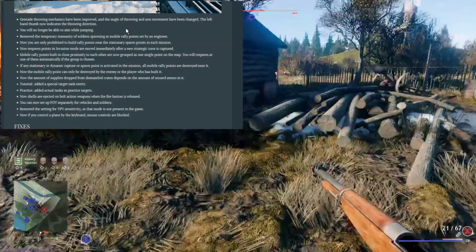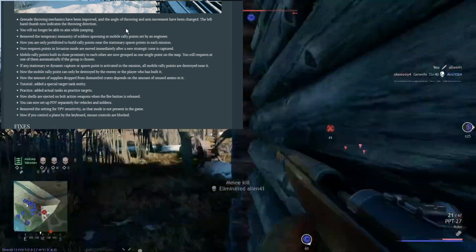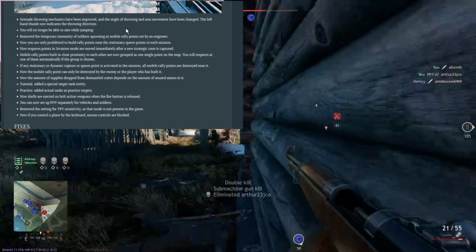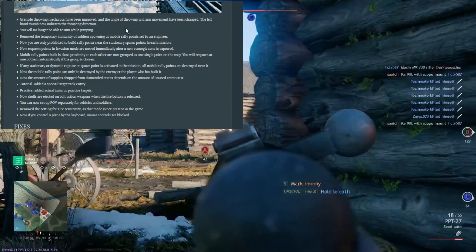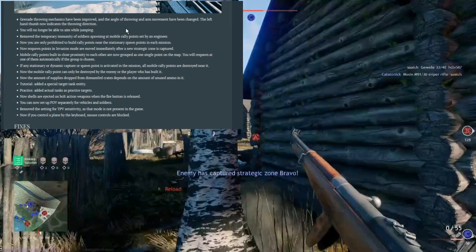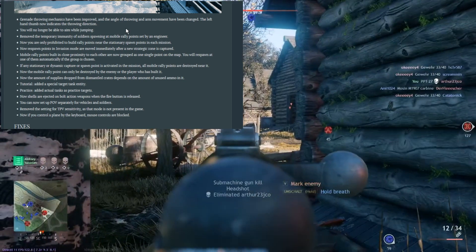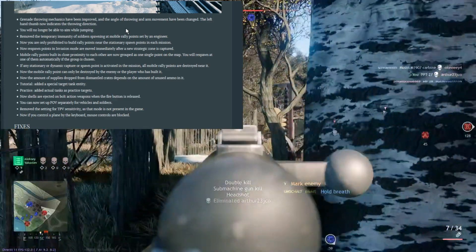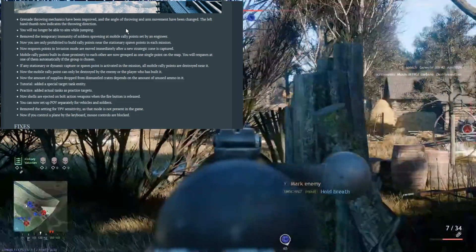The amount of supplies dropped from dismantling crates now depends on the amount of unused ammo in it. For the tutorial they added a special target tank entity, and for practice they finally added tanks — so you can test your PTRDs on them. Shells are now ejected on bolt action weapons when the first button is released, so we may see ejection on sniper rifles too. You can now set field of view separately for vehicles and soldiers. When controlling a plane with keyboard, mouse controls are blocked so it is not messy and impossible to control.